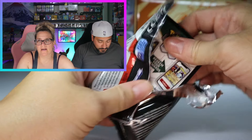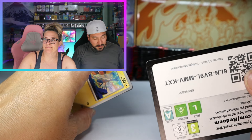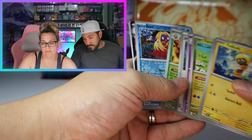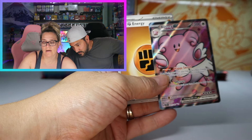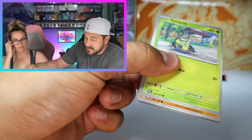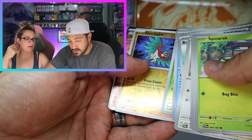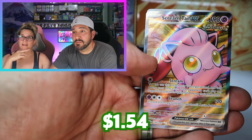The manifestation is really working tonight. Ooh, Lucy full art — I believe we need that. Getting closer towards the end of the second stacks of 18 for both of us. Another textured card — it's a full art, Scream Tail.